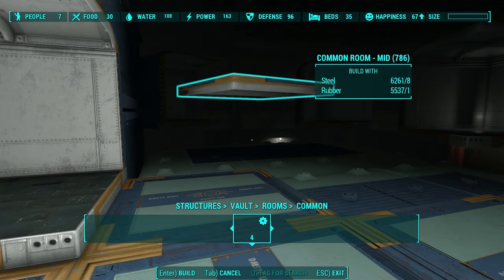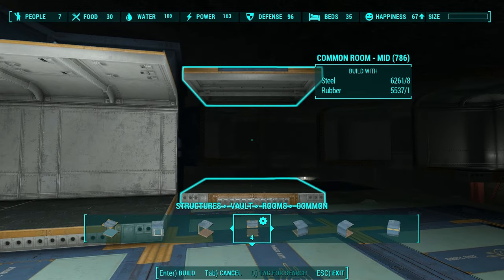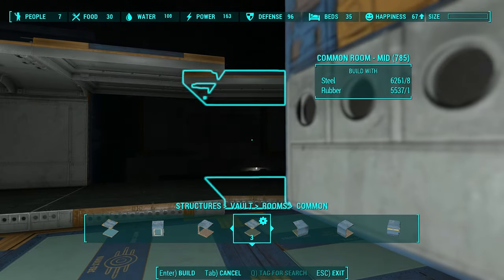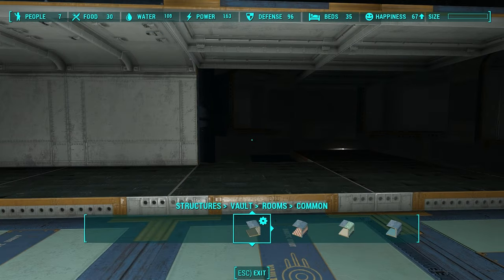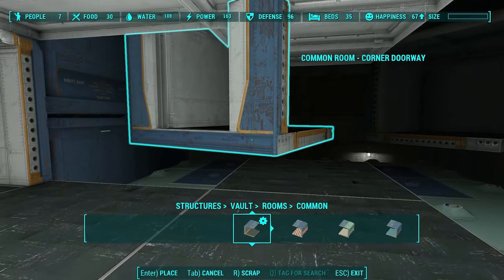In order to do that, you need to be a little tricky. Grab these mid floors — they don't have any walls, they just have a floor and a roof. Wrap them around where you want your door to go. I want my door right there, so I'm going to take my door and now that I've wrapped it around, it has places to snap.